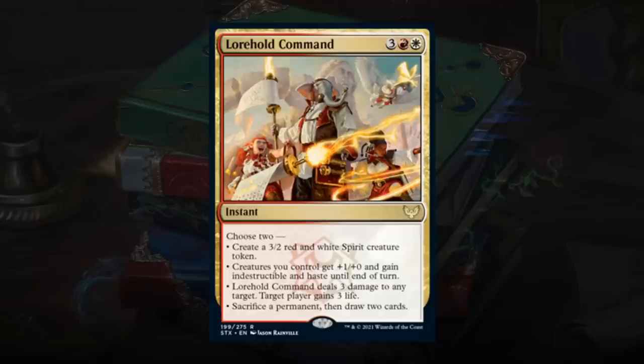Lorehold Command is a 5-mana instant. We'll see a cycle of commands for each college. This one lets you choose 2 from: create a 3/2 red-white spirit token; give creatures +1/+0 with indestructible and haste; deal 3 damage to any target and gain 3 life; or sacrifice a permanent and draw 2 cards. Almost every ability has application, and getting to choose 2 makes this an absolute beating. I think this is an A-level command — it's one of the more expensive ones but quite impactful, usually netting a 2-for-1 or even 3-for-1.